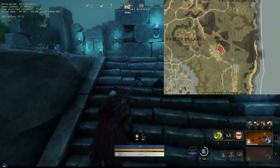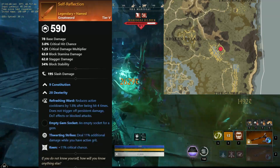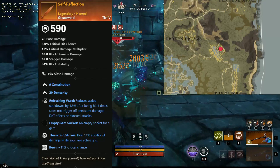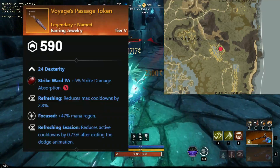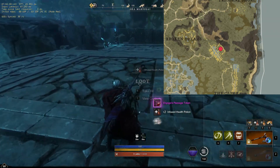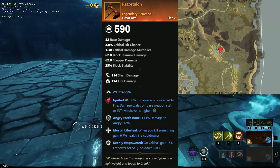Our next boss, also found here in Reekwater, is Thorn of the Heartwood. This guy drops Self-Reflection, a greatsword with constitution and dexterity split, refreshing ward, thwarting strikes, and keen. And Voyage's Passage Token, an earring with dexterity, refreshing, focus, and refreshing evasion. And Razor Talon, a greataxe with strength, angry earthbane, mortal lifesteal, and keenly empowered.